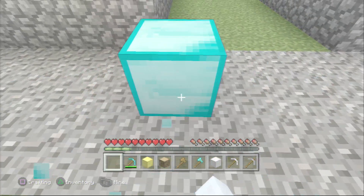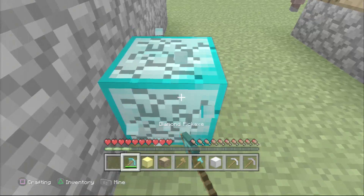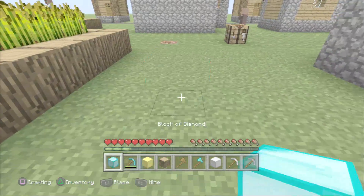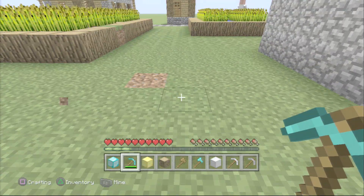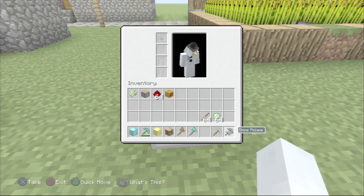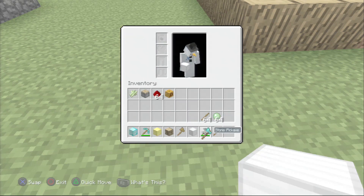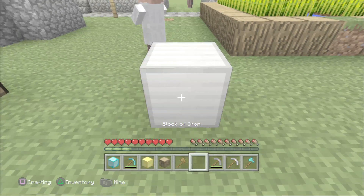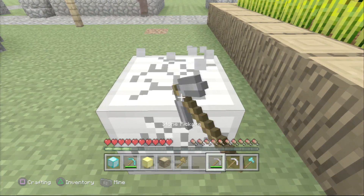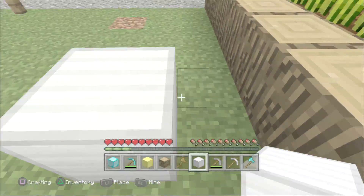In this video I'm also going to show a few other things you're able to duplicate that might be useful in survival. This duplication glitch is pretty much meant for survival - not really any point in creative. Since you're able to mine diamond ore with a diamond or iron pickaxe, the same thing applies to other blocks. With a block of iron, you could use a stone pickaxe to duplicate it. Just make sure your block of iron is right next to your pickaxe - break it, place it, keep trying until it works.